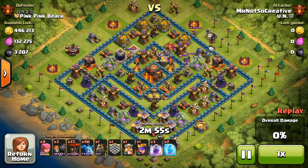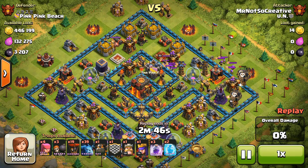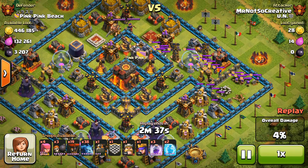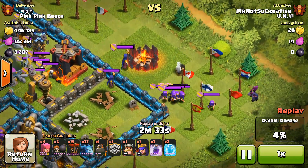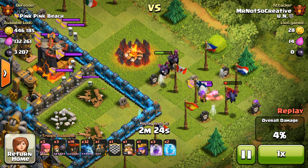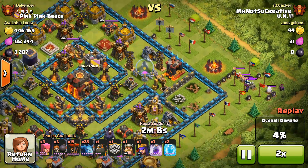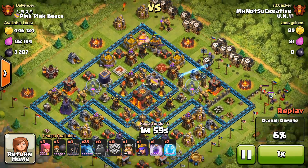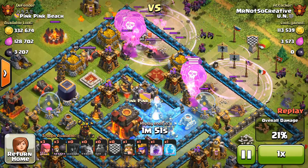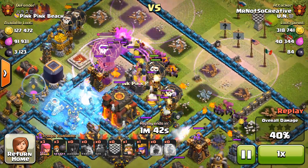Moving on, we have Mr. Not So Creative with a very creative username from UN, attacking a fully maxed out base. There are a few level 10 walls in the center, but that doesn't matter because balloons and minions aren't affected by walls — they're affected by the placement of defenses: archer towers, air defenses, teslas, single versus multi-target infernos. The clan castle is packed with troops — about 16 skeletons on the field. Those two minions should wrap them up fast, because leaving skeletons alive would threaten the heroes later.